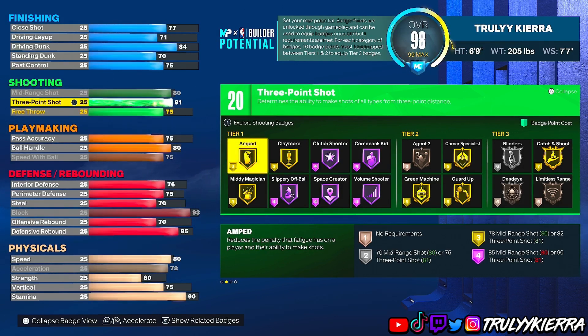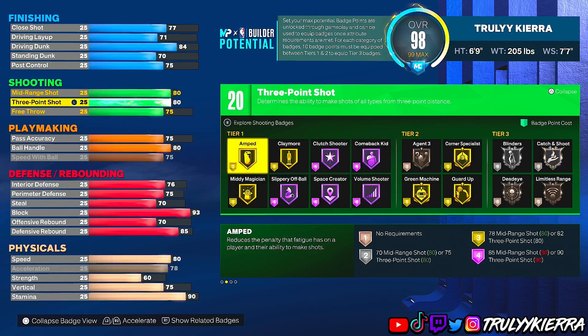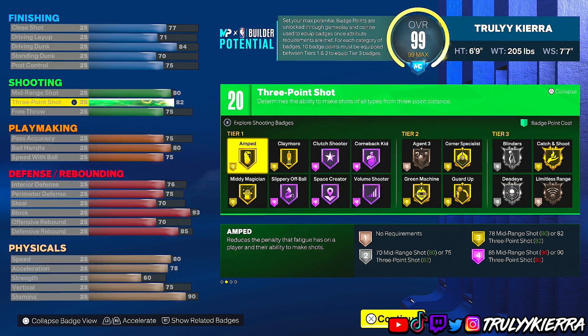The reason I went 82 is because I wanted dead eye on silver. If you don't care about that you can drop to 80. I also wanted catch and shoot on gold because I like to catch and shoot a lot. If you don't care about dead eye on silver, put it at 81; if you don't care about catch and shoot on gold, put it at 80. You can shoot with a 73 ball rating if you find the right jump shot and timing, so just find what works for you.